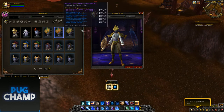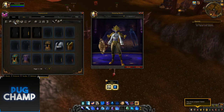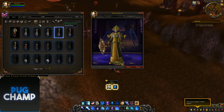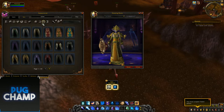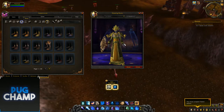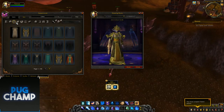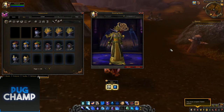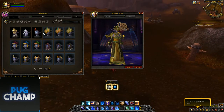Now I'll do the full sets. I'll quickly do the dungeon slash raid one - that's the cloak, that's the chest, and belt. As you can see it looks really, really good. I don't think there's a cape to go with it, so it's just this. As you can see it's really, really cool, and obviously you can have that in different colours.